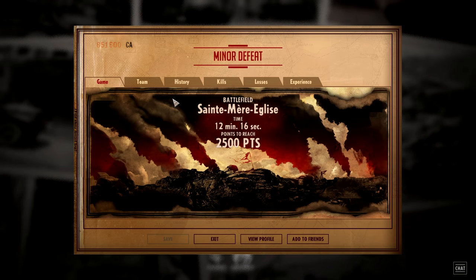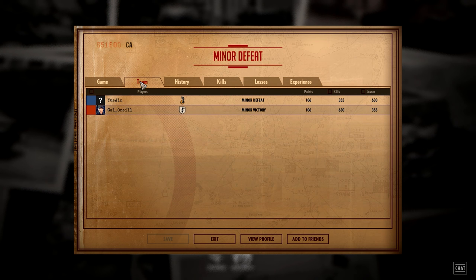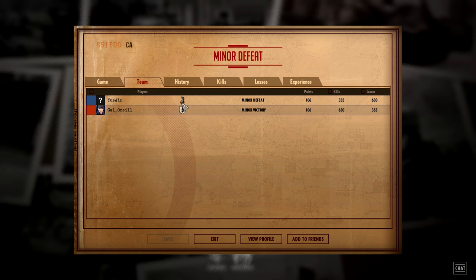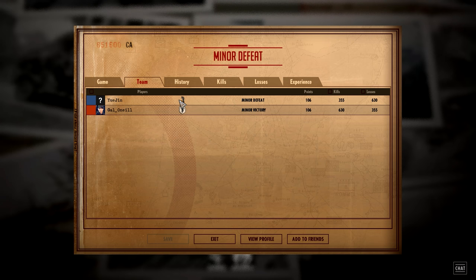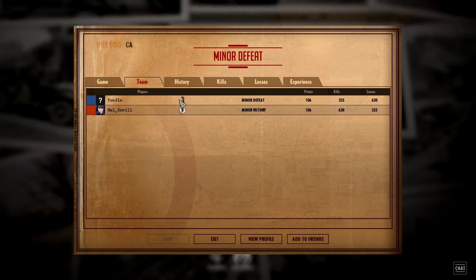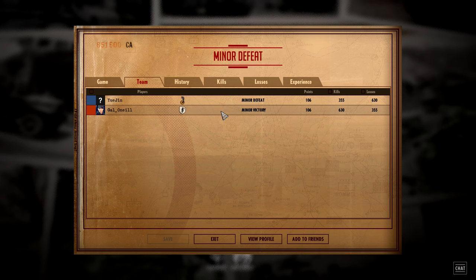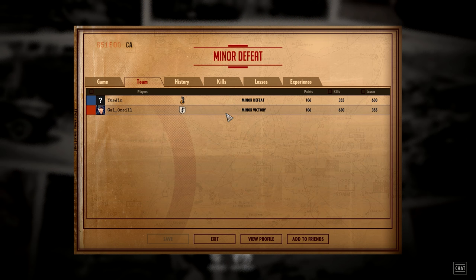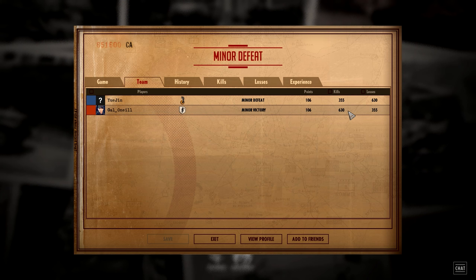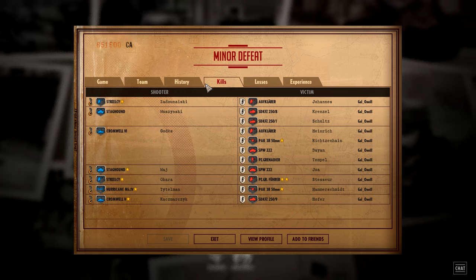The PaK 38 finds the kill onto the Cromwell V and Yujin surrenders. I think that was a worthy surrender - we've seen a lot of surrenders in this tournament, but I think all hope was genuinely lost here. Moving into phase B and C, the 12th SS just gets stronger and stronger versus the 1st Panzer, and the 1st Panzer really relies on a strong phase A and B in order to win a game. This time around it didn't fall in Yujin's favour. Gal O'Neil, well played indeed. 355 kills to 630 losses for Yujin.